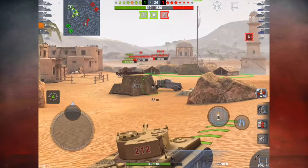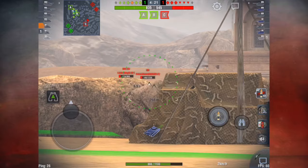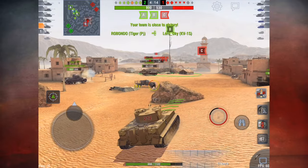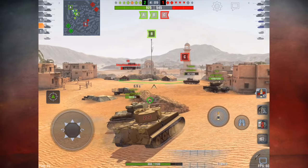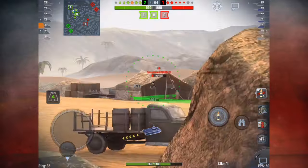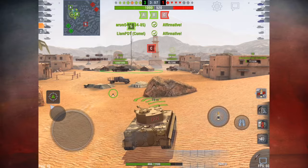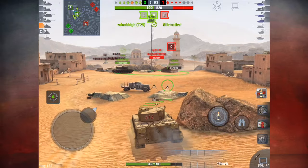Basically that's how you win supremacy mode: take two bases and protect them. It's a very good and solid strategy — it's been discussed on forums, it works for other people, and that's how it works in practice. Try to figure out which bases are close to each other, capture them, hold them, and that's how you win supremacy. Good luck and see you on the battlefield!